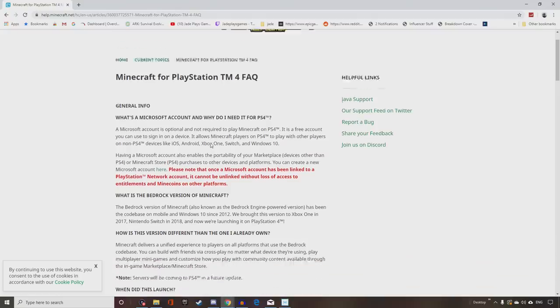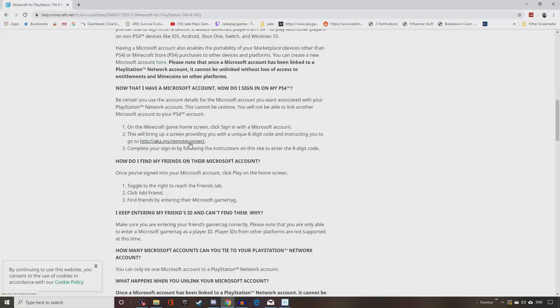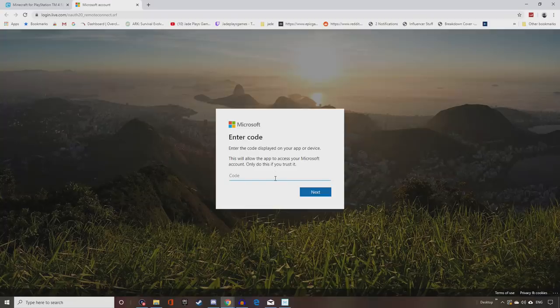If you're having trouble finding the actual website, go to help.minecraft.net/articles — I'll leave this link in the comment section. It explains why you have to connect your PS4 account to a Microsoft account, which is the only way to play with friends on mobile, Nintendo Switch, or other platforms. You'll find a link there to make the proper connection — open it in a new tab, put in the code that appears on the PlayStation, and it'll ask you to sign in with your Microsoft account.